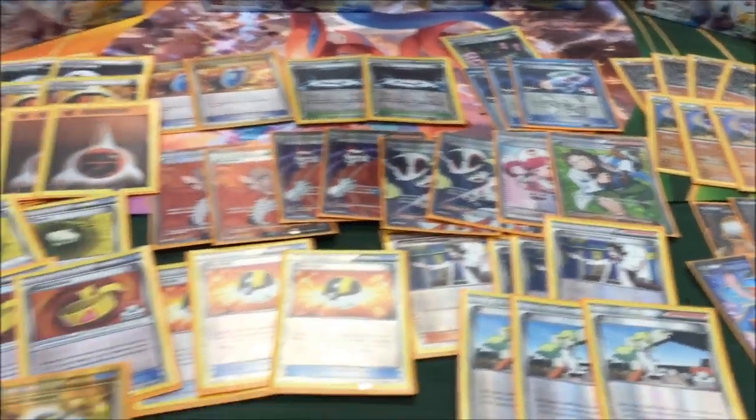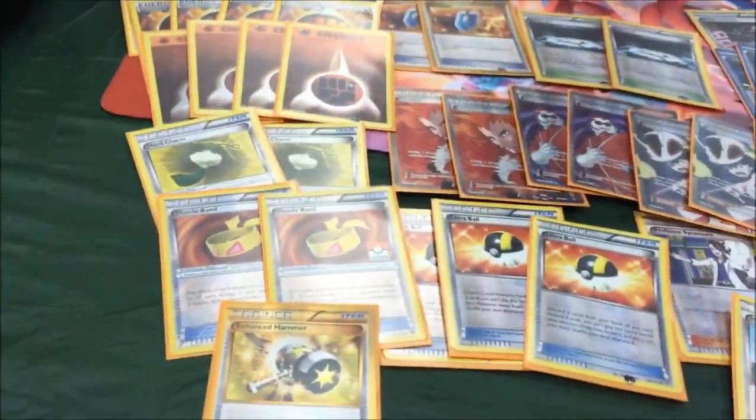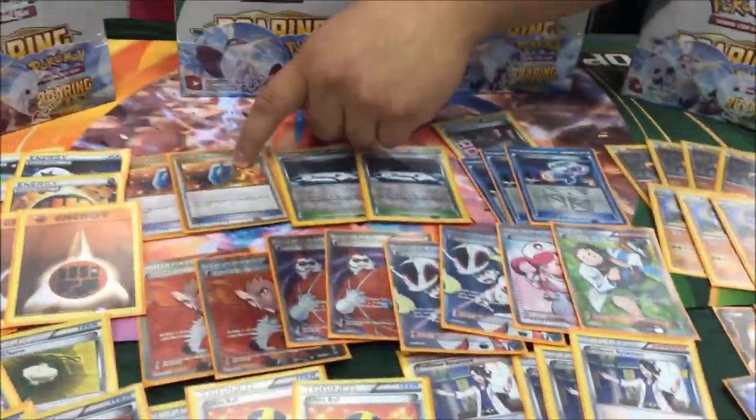So we know that you play the Hippowdon deck, but before we start talking about it, what were your matches in Swiss? First round in Swiss, I went against Israel Sosa's brother, Sammy Sosa. He was playing Night March. So with Night March, my game plan is to start up with Seismitoad, just Quaking Punches and try to stick a Hard Charm on there, making him take knockouts harder. Then when he would Night March for like 100 damage, I'll just use a Pokemon Center Lady, heal it off, then repeat with VS Seeker, do the same thing — Pokemon Center Lady. Enhanced Hammer helped a lot with their DCEs. Virbank Laser as well. That's how round one went for me against Sammy Sosa.